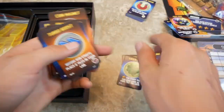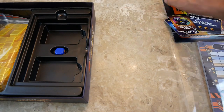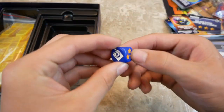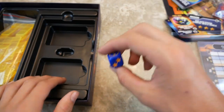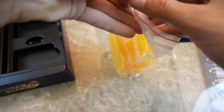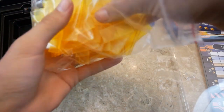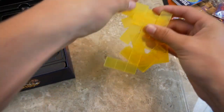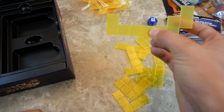Then there's a little blue custom engraved die - two stars, a coin, two coins, three stars, and a blank. Then there are all of the track tiles - 50 of them in five different shapes. You put them together like that to navigate through the lab.